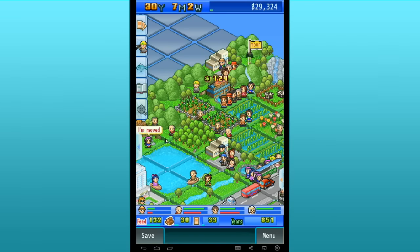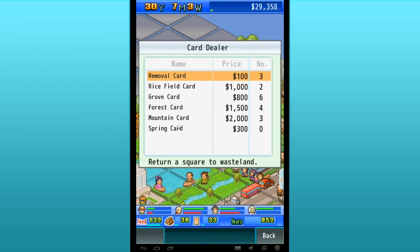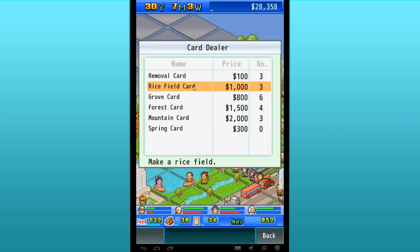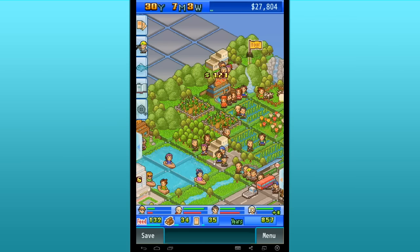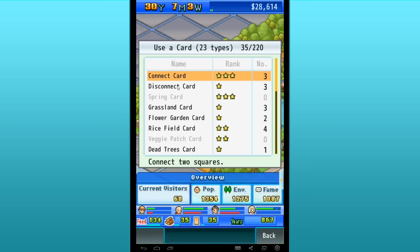There's a traveling card salesman — does he have anything we want? He has ice field cards, grove cards, spring cards, removal cards, and forest cards. We actually have pretty much everything he's offering. I'll grab two rice field cards just to have on hand. These cards can be used on the different wastelands in the park.